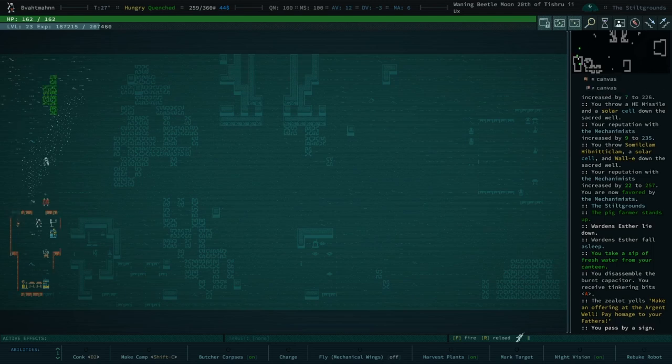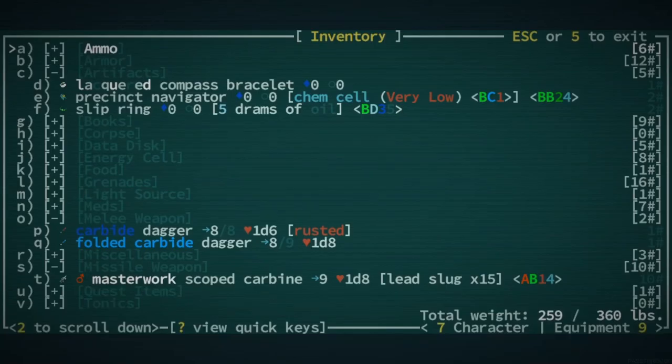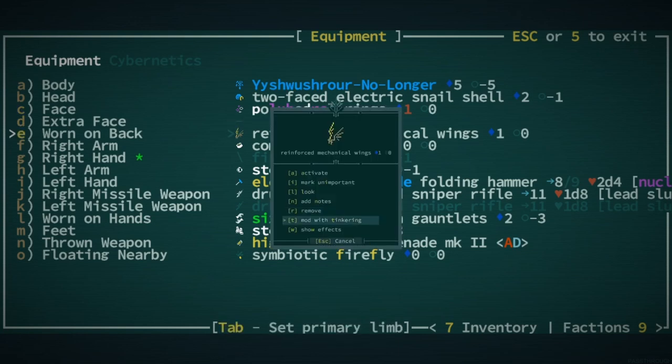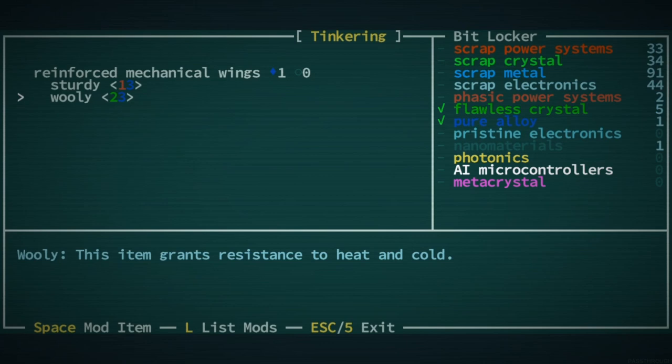Okay, decision time. I guess you could disassemble the precinct navigator if you want. If we could learn how to make it it'd be kind of nice, but I think it's probably too complex. You could make your wings woolly — there we go, we're really getting the most out of those wings.